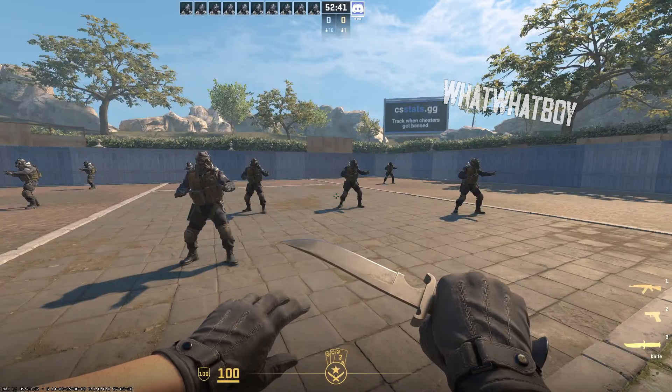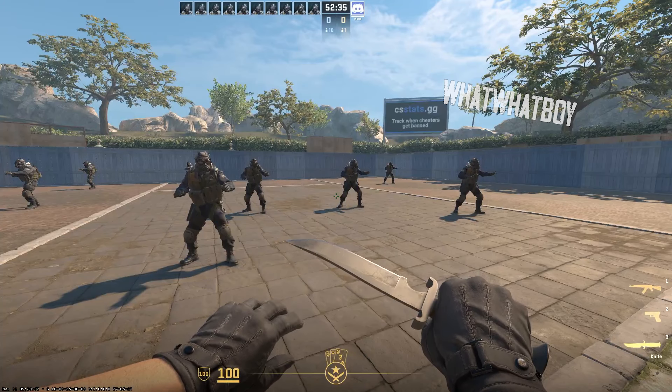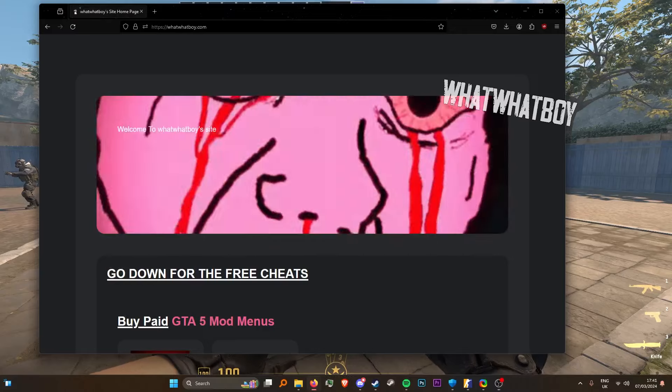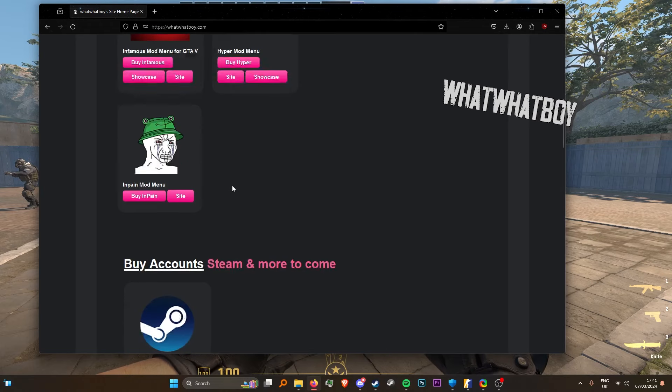Welcome to the channel. Today we'll be showcasing another Counter-Strike 2 cheat which is called Interface Station. If you want to check this out, head to the description below to my website. Once you're on my website, head down and you will find the Counter-Strike section. You can also download many game cheats here as well, for Team Fortress 2, Left 4 Dead, and others.